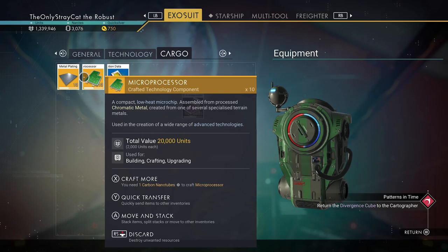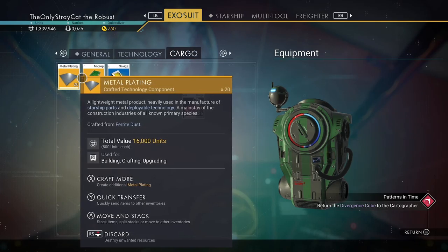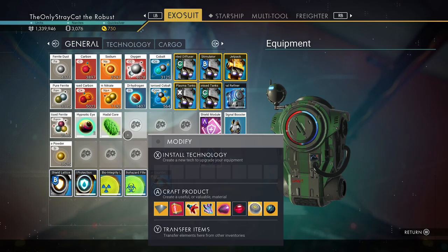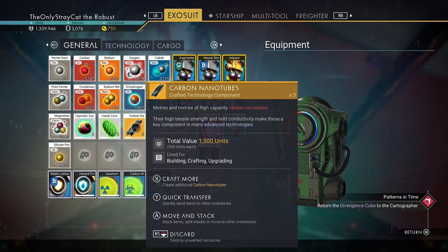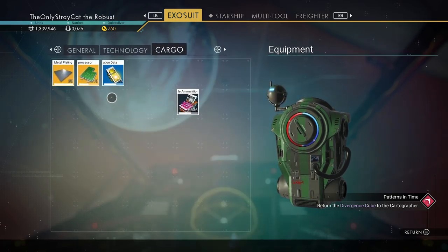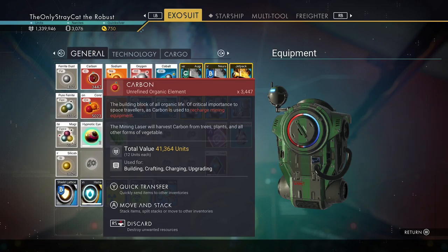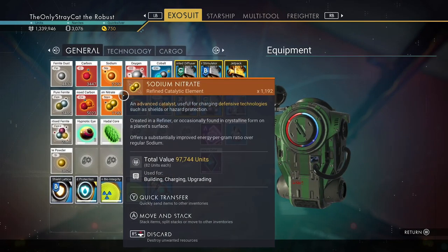I have cargo to deal with — I really should just make more metal plating, as having more is always a good idea. I need more carbon nanotubes for that though. If I need more carbon nanotubes, I might as well make them now — I have plenty of carbon. I think 19 ought to be good enough. I'll put that away and put that away. Fantastic — we're golden.